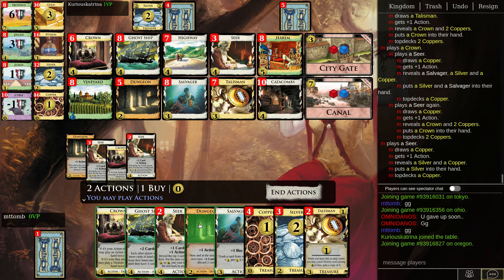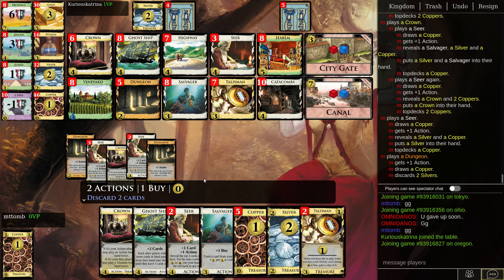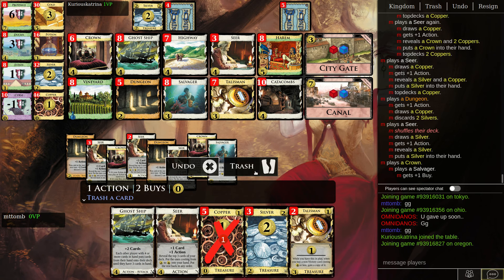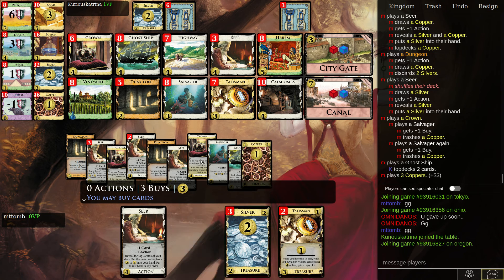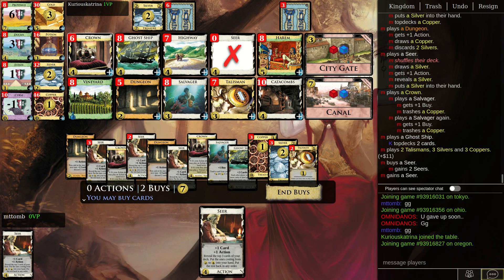Top-deck two coppers. Do I want a Dungeon active? Yeah, I suppose I want a Dungeon active. Then I want to Crown a Salvager for the buys, then Ghost Ship for the attack. It's looking great. Play all my treasures — so definitely two Seers. Oh wait, I get three — alright.